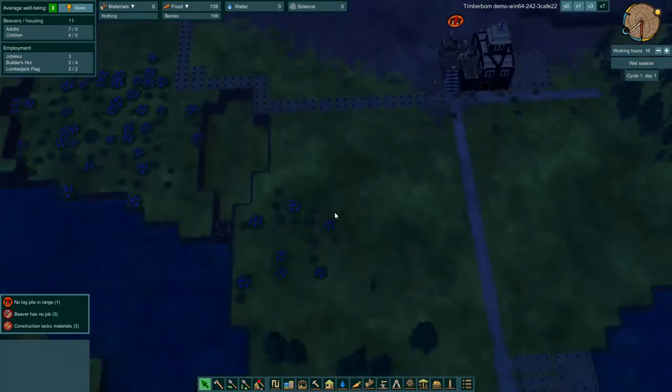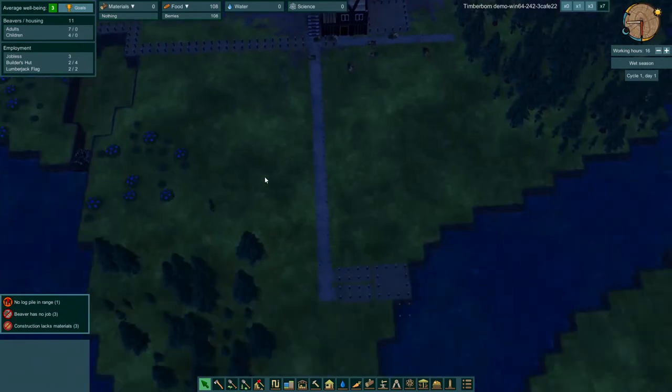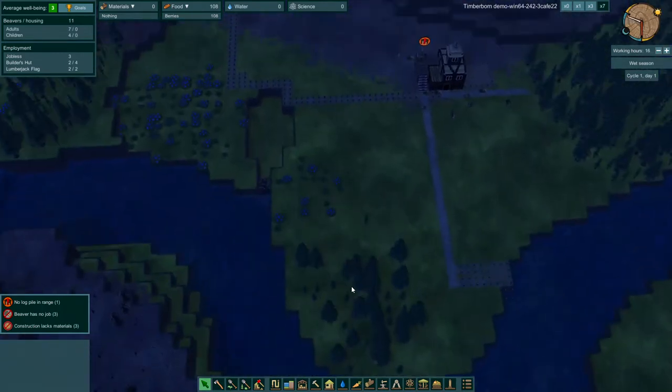We'll put the farms here and here, and then put this more as our industry down here near the water. Maybe — I haven't decided. We'll see how it goes.